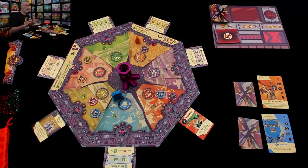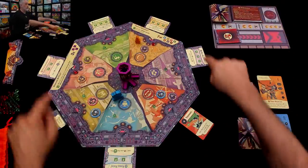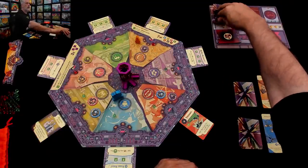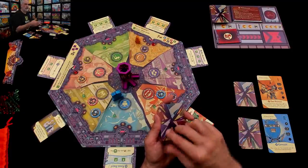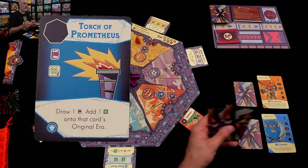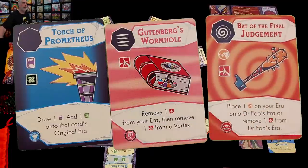To make up for this extra level of challenge, we do get a bonus. In a two-player game, we draw three time artifacts and each of us gets to add one to our deck — it's like we've already gotten a little bit of a win. So what have we got here? The Torch of Prometheus, Gutenberg's Wormhole, and the Bat of Final Judgment. Both Jen and I get one of these, and the other is out of the game.